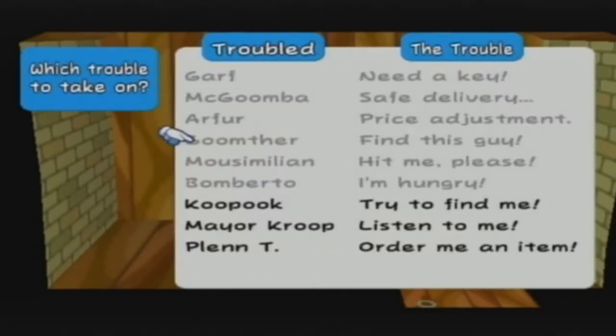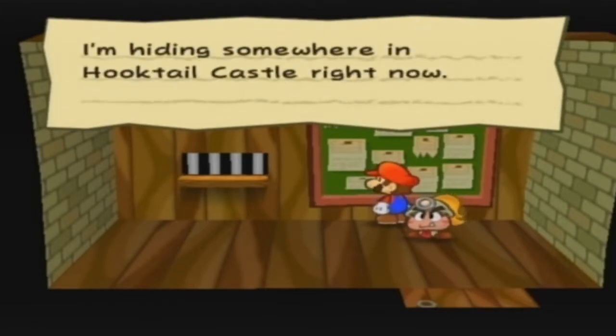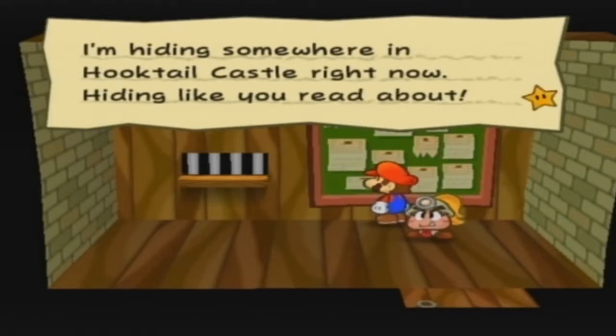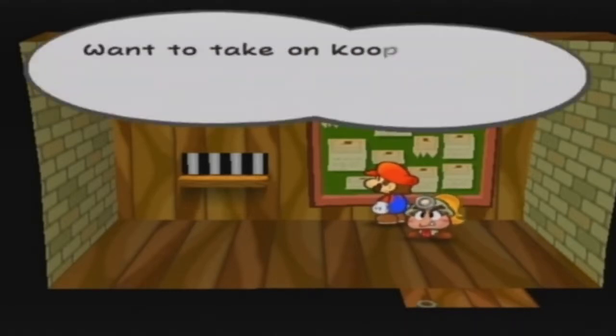Alright, Koopook, try and find me. It's me, Koopook, the wandering hide-and-seek champion. I'm hiding somewhere in Hooktail Castle right now. Hiding like you read about it! If you find me, I'll give you something good. Think you can do it? Want to take on Koopook's Trouble? Sure.